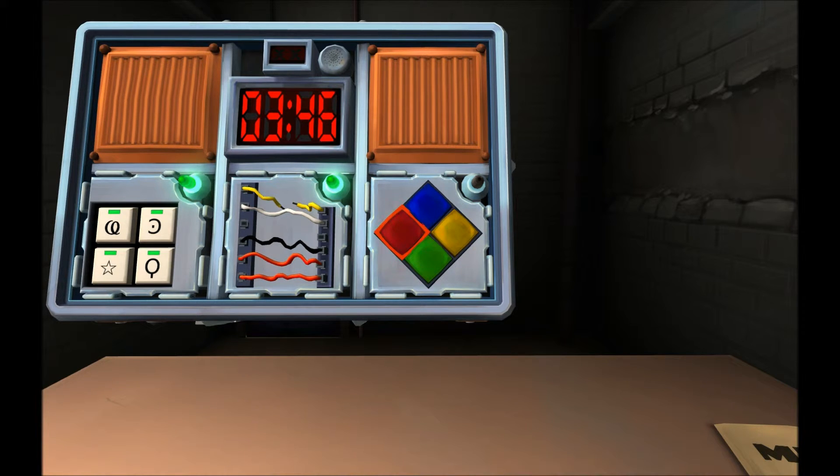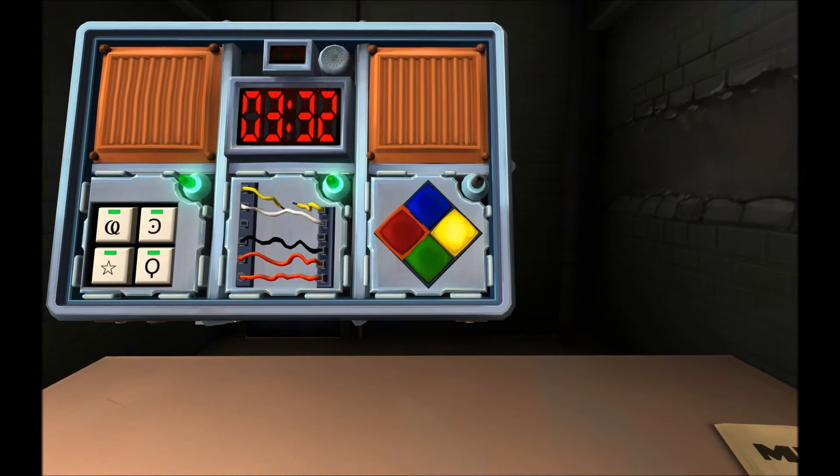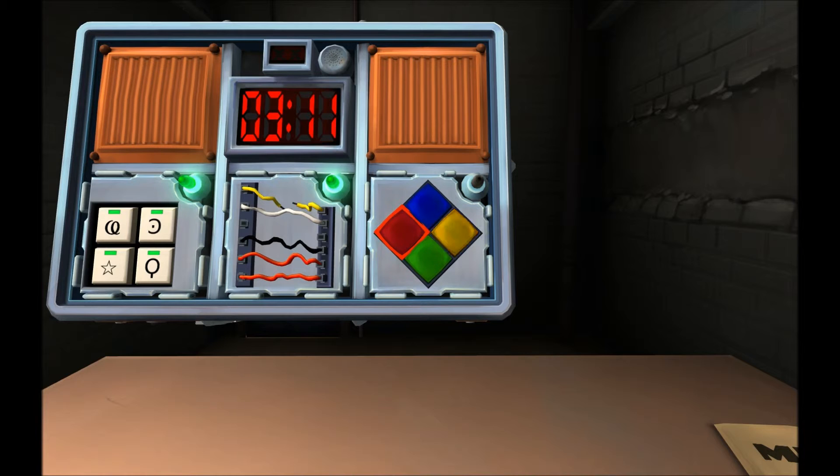What color is flashing on Simon Says? Yellow. Does the serial number have a vowel? No. Yellow flash — press the red. Double yellow: red, red. Yellow, yellow, blue — so red, red, yellow. Yellow, yellow, blue, green — red, red, yellow, green. Done! Three minutes, two seconds.